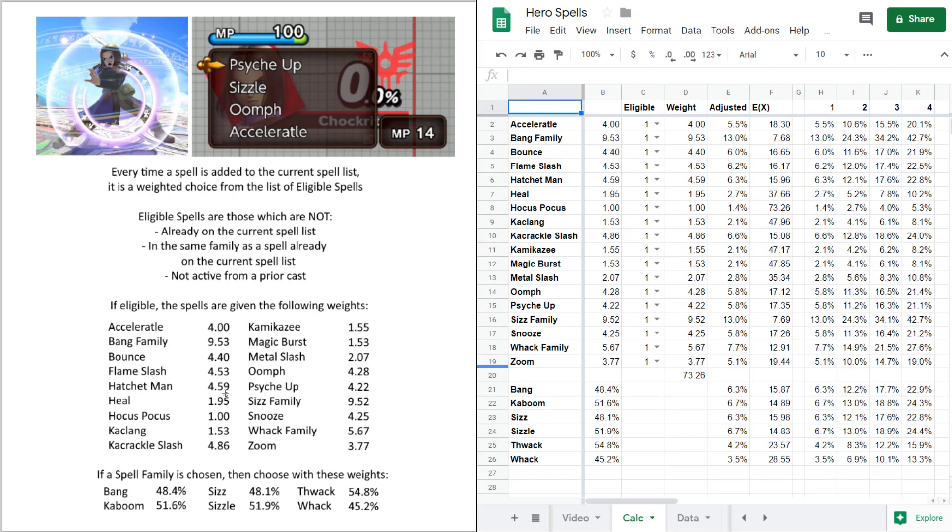Here are the weights. If the Bang family is chosen, it chooses from those spells with their respective probabilities, and similarly for the Sizz family. Most spells have a weight of around four to four and a half. The three rare spells are Hocus Pocus, Kamikaze, and Magic Burst. Everything else is relatively the same weight. When you account for the roughly 50-50 probabilities within spell families, those also come out to about weight three or four.